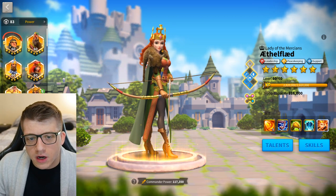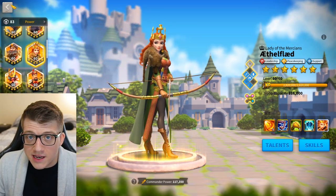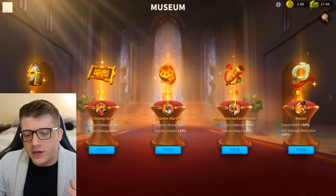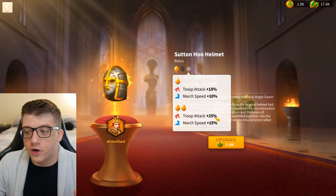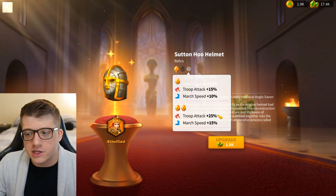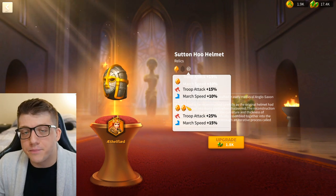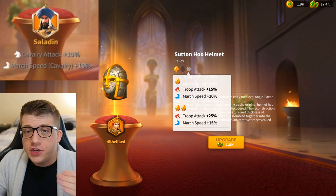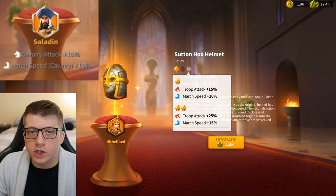The reason we're talking about this march once again is because we got a buff to Saladin and a buff to the Aethelflaed relic. In the museum, a two-star relic for Aethelflaed gives her 10% additional attack for a total of 25% troop attack and 5% more march speed for a total of 15% march speed. Saladin's relic also gains another 10% attack and 10% more cavalry march speed.